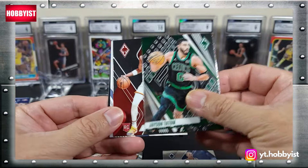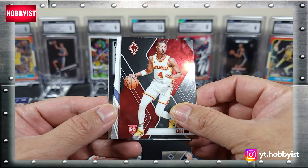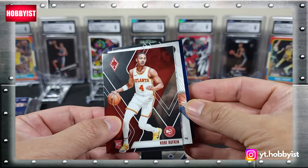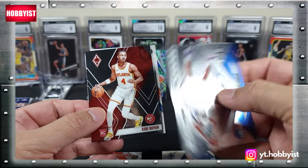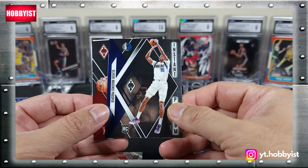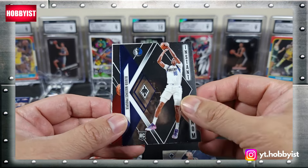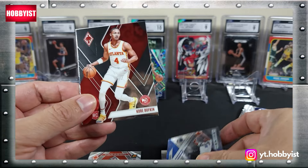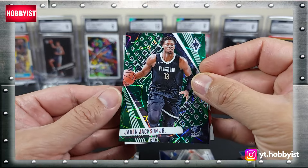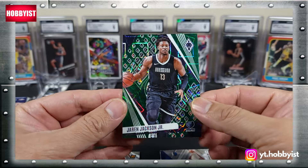Jason Tatum is starting this next pack with a Kobe Bufkin base rookie, and a backwards card. That is an Olivier Maxens Prosper on the rookie Instant Phenom — a rookie insert. And this backwards card is a Jaron Jackson Jr., and that is a green laser numbered out of 175.